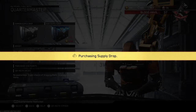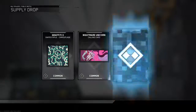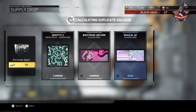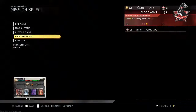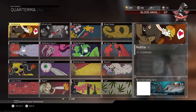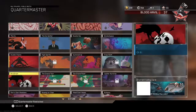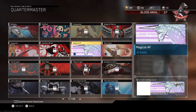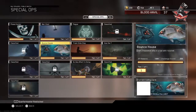Let's open a supply drop. Let's see what we get. Imagine if we get the Viper. Oh! I've been wanting that calling card for a while. I don't know if I like it better - do I like it better than the Bounce House? I still prefer the Bounce House.